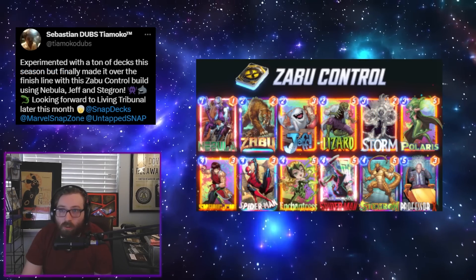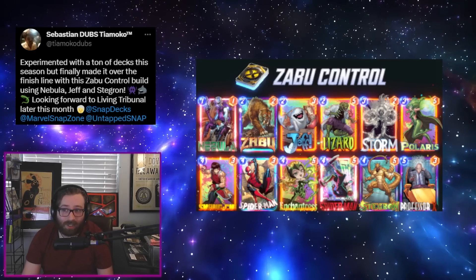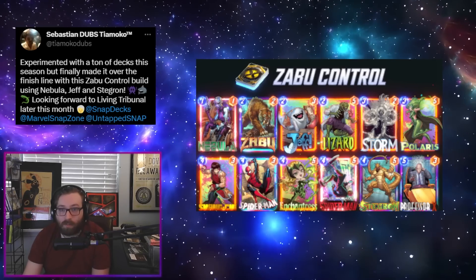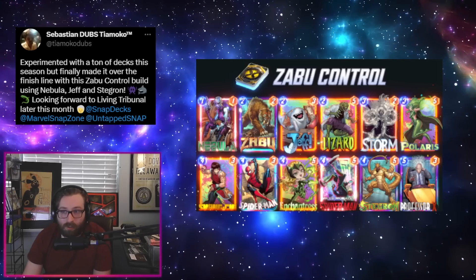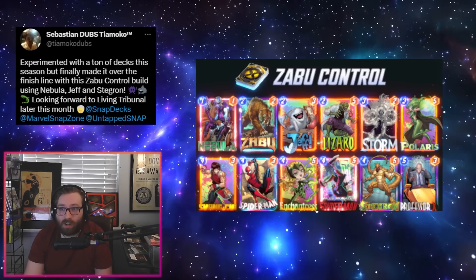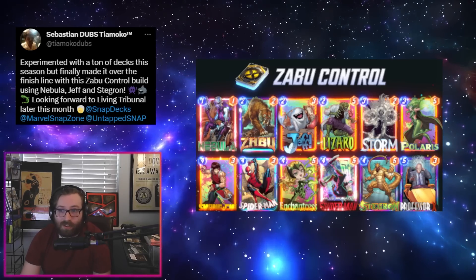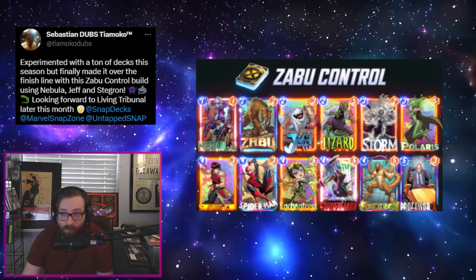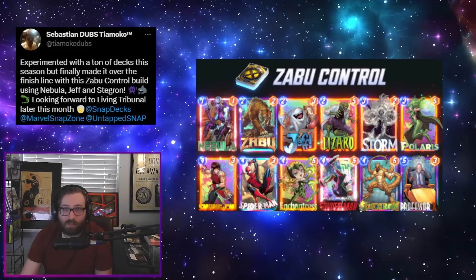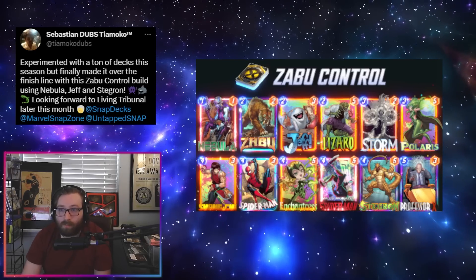Then we have Sebastian Dubs coming in with a really cool Zabu Control build. He was using Stegron, a card that hasn't gotten a lot of love since it came out, and it's really cool to see it have some success here as another enabler for Miles. Definitely leaning on the lane control stuff — the full suite of Storm, Spider-Man, and Professor X. Those three cards give you quite a fighting chance against even some of the most popular decks like the Miles/Stature deck. Other than that, we have powerful interaction tools such as Shang-Chi and Enchantress, Jeff as a hedge, Nebula for good synergy, Lizard, and Polaris to help enable Miles.